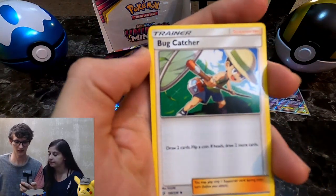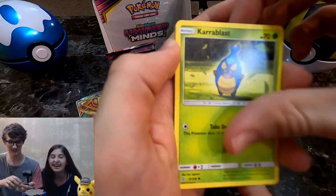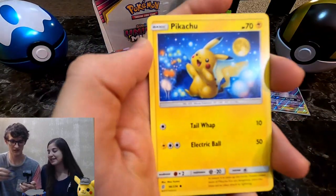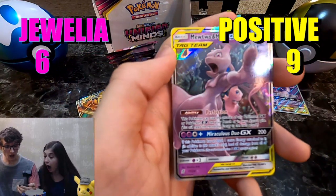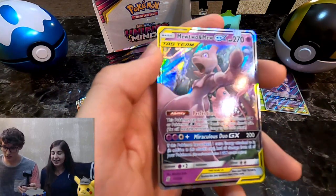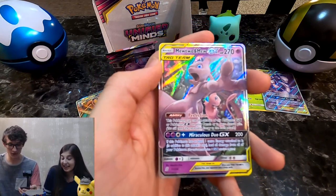Giant Bomb, a Bug Catcher, a Spirit. Did you just yank? Yes, I get so tired. Honedge. Hoot-Hoot, Reverse Murkrow, and a Mewtwo and Mew GX — non-full art. You guys, I give up, I quit. But holy crap!